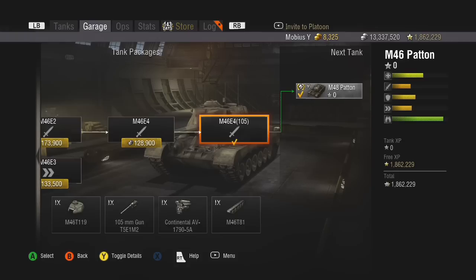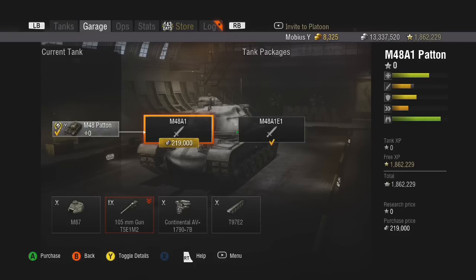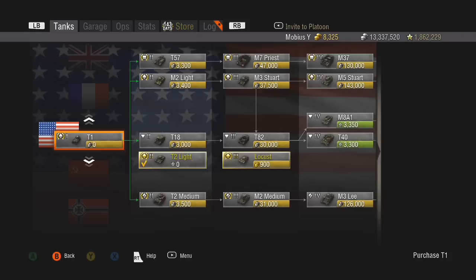It's important to research that 105mm before getting the M48 Patton, because the 105mm T5E1M2 is the first package on the M48 Patton. So researching it on the M46 will make the first gun free on the M48A1 Patton — which is much more tolerable than starting with a 90mm gun on the M48A1. A 90mm gun at tier 10 would be quite aggravating.